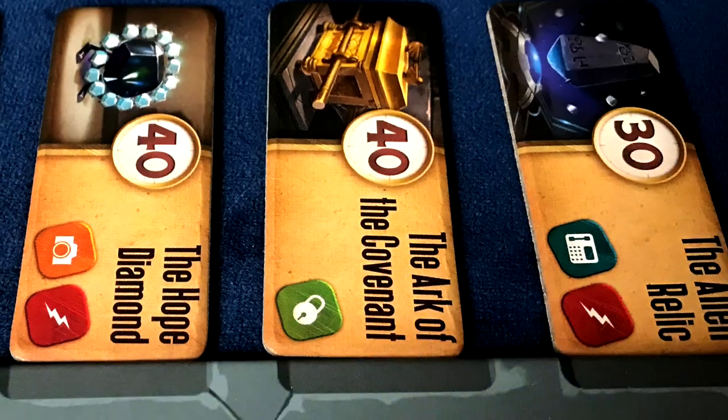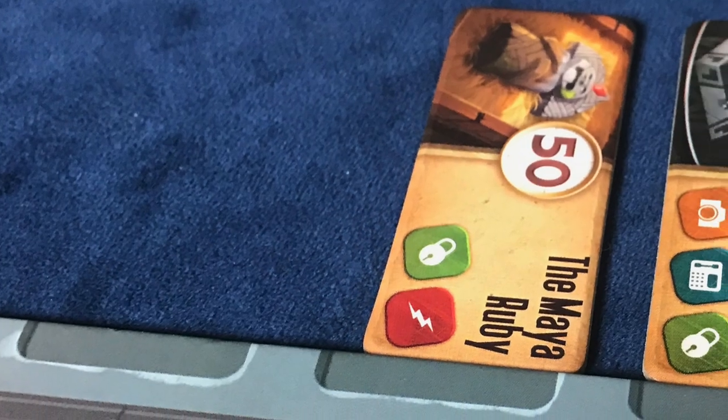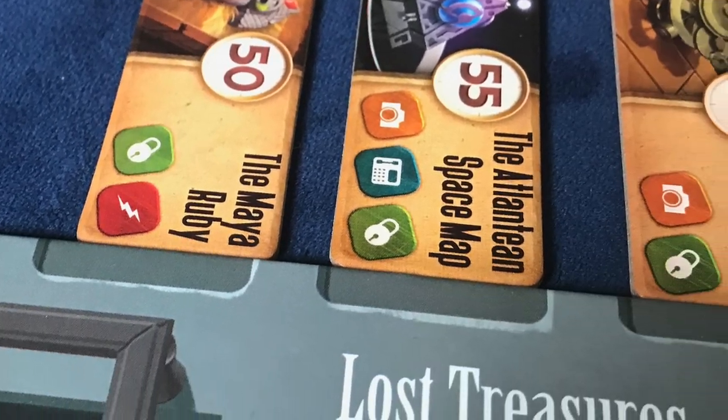Another aspect — possibly a pro or con depending on how you look at it — is what I call the Pandemic Effect, or 'best laid plans.' There are times when we'd see a clear path to get a treasure and felt sure we had it, but through bad dice rolling and the Professor moving, we ended up not getting it. I even saw games where we had three treasures before the Professor got his first one, and we still lost.